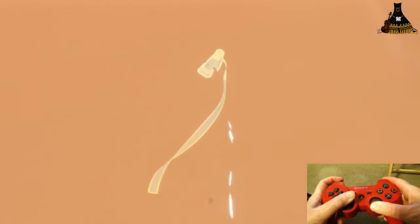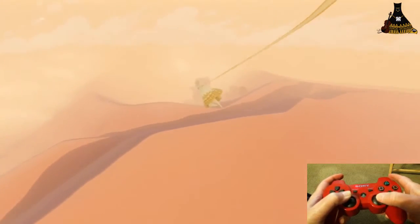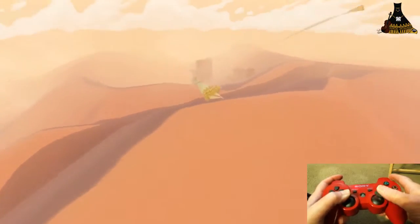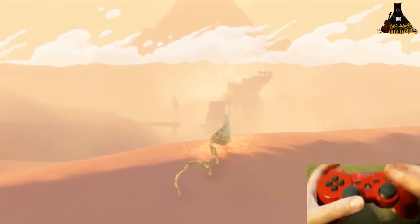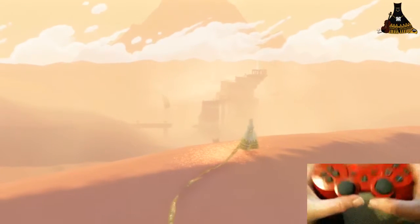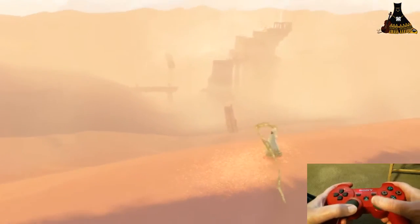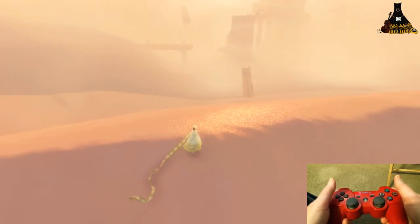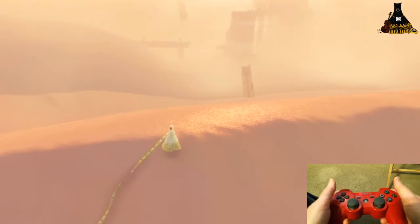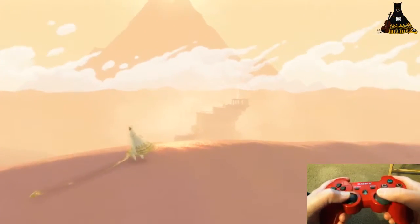You'll notice I pretty much always have my controller pointed down. When I don't have my controller pointed down — when I hold it like this — is when I run into problems. So I almost always have my controller held with hands in lap rather than holding it upright, and I think that makes the flying a lot easier.